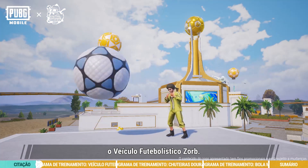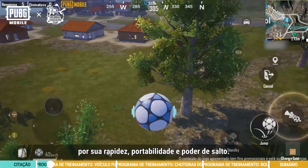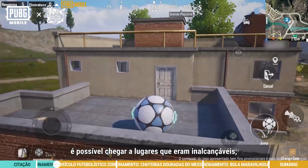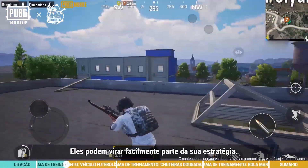Zorb Football Vehicle. The Zorb Football Vehicle has garnered loads of love from players for its speed, portability, and ability to bounce. By making use of its bounce, it can bring us to some places that were once out of reach, such as rooftops and high platforms. They can easily become part of your tactics.